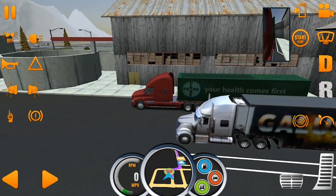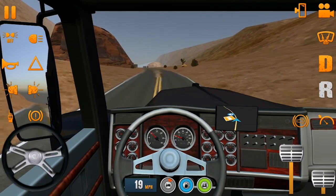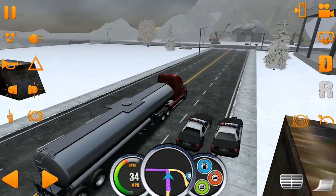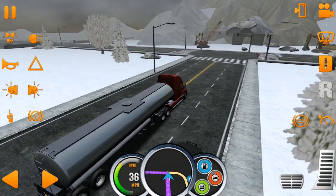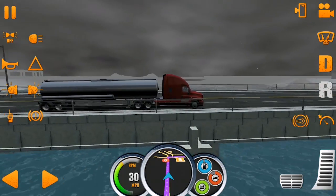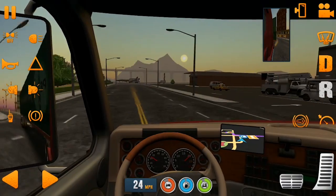As soon as you start playing, you will notice the following feature of Truck Simulator USA: a thorough realization of abilities and a realistic driving system. The playing panel includes three camera modes with free truck vision, cruise controls, hazard lights, handbrake, wipers, foot pedals, and radio, with the help of which you can get information on weather and traffic jams.